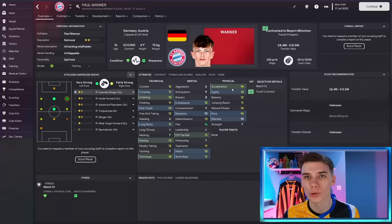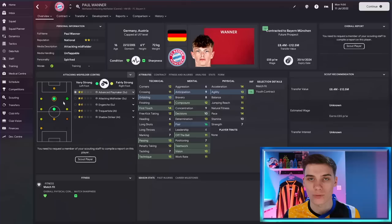His physicals are very, very strong: 14 pace, 14 acceleration, 13 agility, good jumping reach, natural fitness, balance — everything you'd want in a midfielder. Yes, his strength is a bit low, but that will come with time as he's only 16. His mentals are probably his weakest aspect, but he has good composure, determination, and very good flair. His vision is very good for a player of his age, combined with 13 passing and 15 technique — a great start. He's got good long shots, good first touch, good on set pieces, and he can finish and dribble for a 16-year-old. He really has got a hell of a lot in his locker.